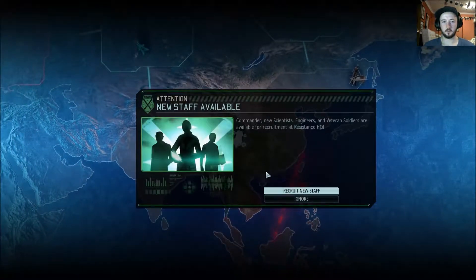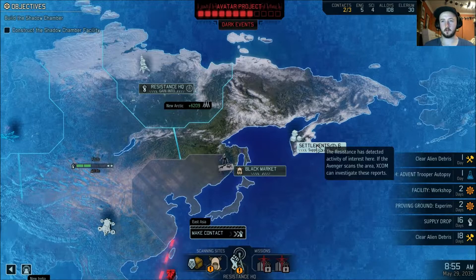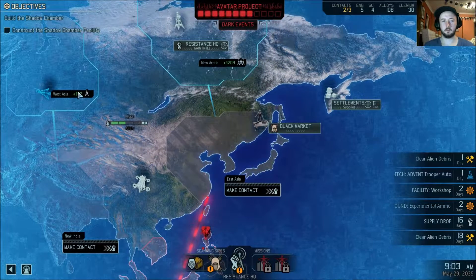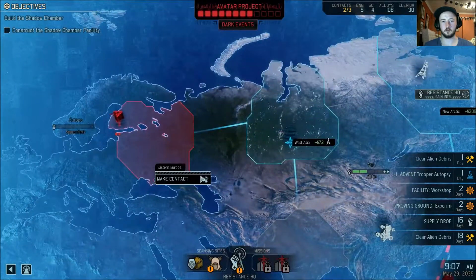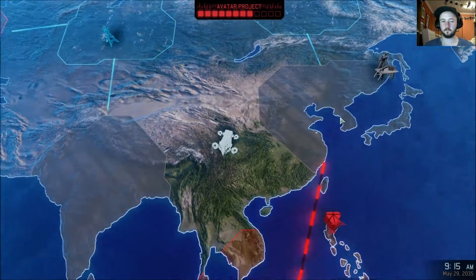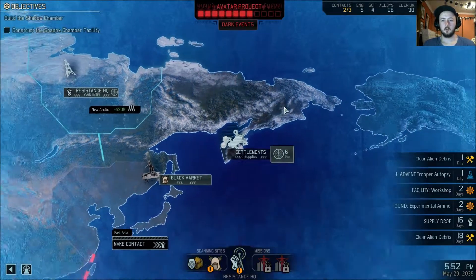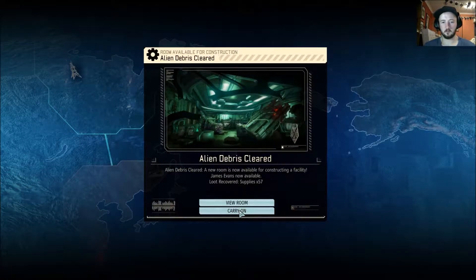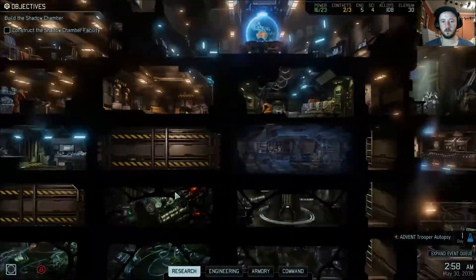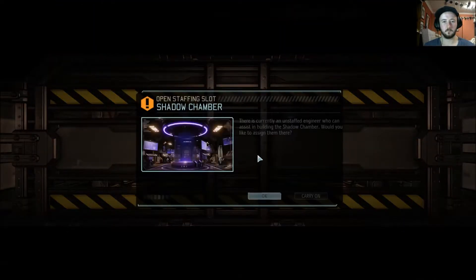We have our supply drop. New staff available — new scientists, engineers, and veteran soldiers. We've got some supplies to get over here, which we'll do. After that, I think we make contact with Eastern Europe — that's the route we go. We'll then head towards that facility and take it down. We also need to build the shadow chamber. Shadow chamber construction initiated — that'll take seven days, which will be good.